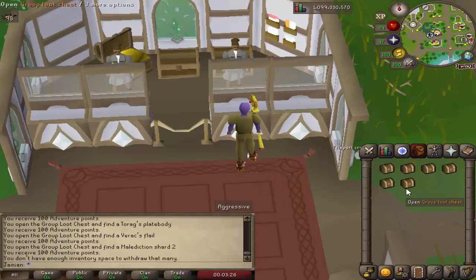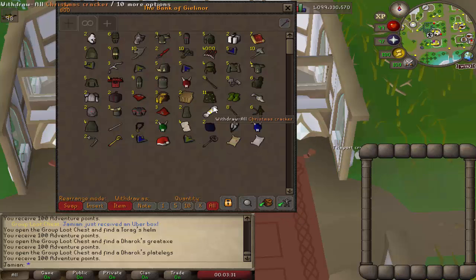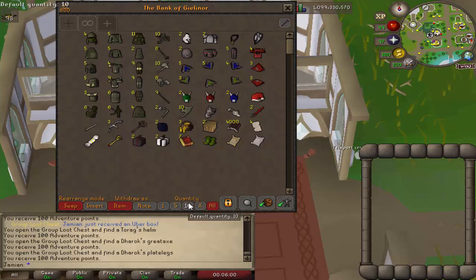Alright, we got the last six. Nice, another uber box. So yeah, we did get some nice big rare items. We've got a cracker, we did hit the Ixlerin scepter, and obviously uber boxes. Let me organize the bank to make it look a little bit better. You can see we got a nice thorough chunk of barrows — pretty much every single item. Got a Halloween mask set and a Santa, as well as that Christmas cracker.